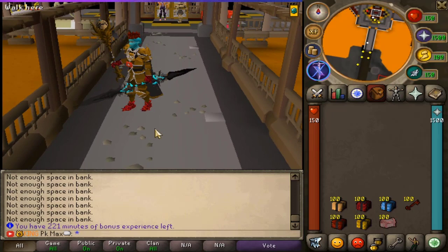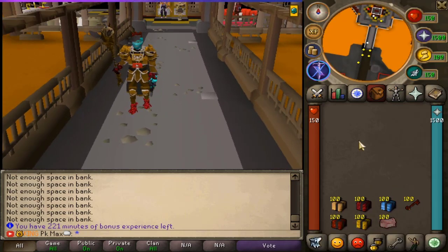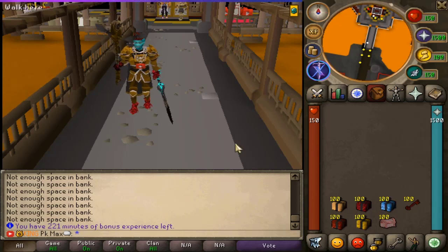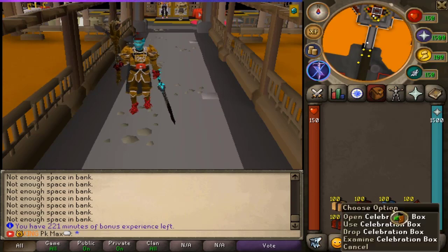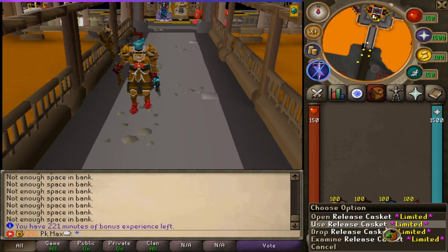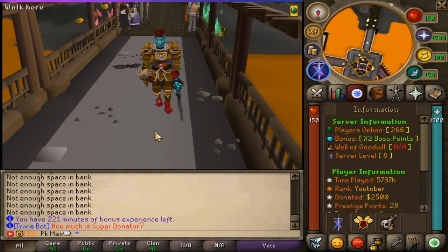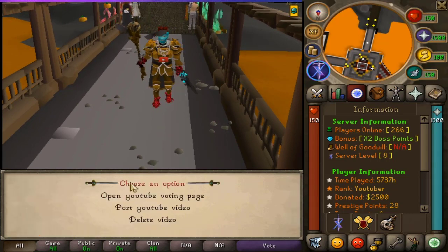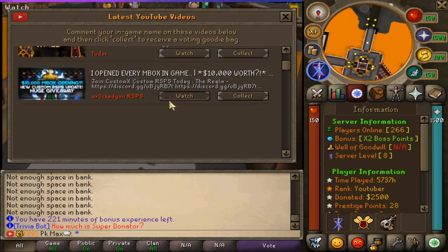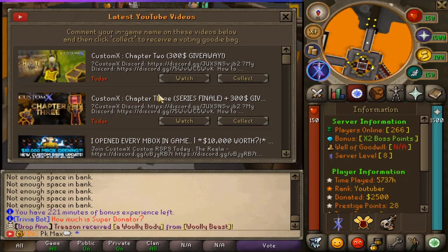Today I have something special for you guys — we're going to do another huge mystery box opening, but this time on Custom X. We have one H3 box, one corrupt box, one celebration box, one corrupt keys owner box, one exclusive mystery box, and one release casket. Also make sure you talk to the YouTube NPC in-game and vote to get YouTube goodie bag boxes, which is pretty insane. Check out my homies like Wrecked RSPS as well.